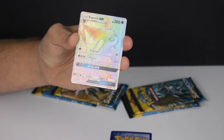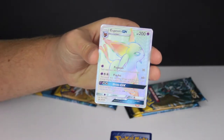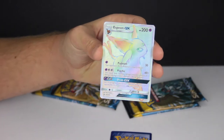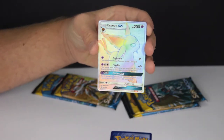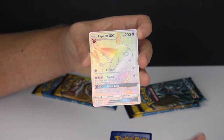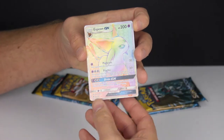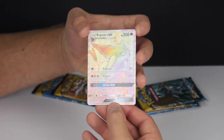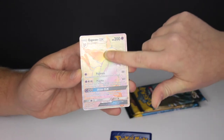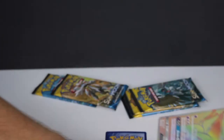Oh my god, that is a GX! It's holographic, it's so shiny — 100% holo GX. Wait, is this a secret rare? Oh my god, you got a secret rare on the first pack! It's textured too — it's textured. Well, I'm definitely not going to win this round if you've got a secret rare on the first one. Someone's getting egged!